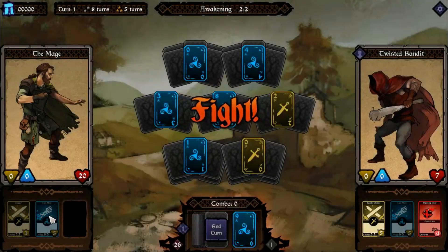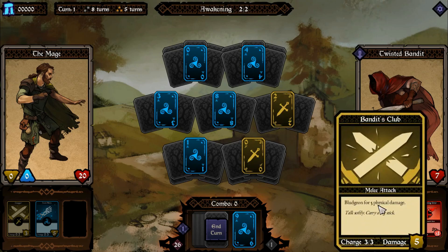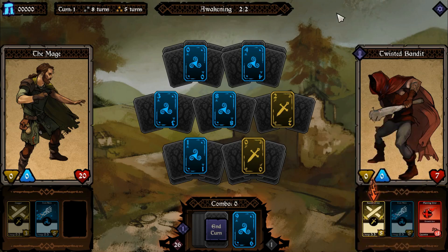You have to charge your card between some combos. To attack, you need to pick the yellow card. To defend — this one is defensive, 'Iron Skin' — you have to pick the blue card. And the enemy shows you their next action, so in this case you know they're gonna attack and do five damage. So I will try to focus my action on defending myself because I have only 28 health points, and the Twisted Bunny has seven.